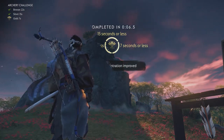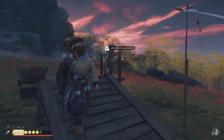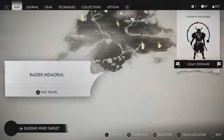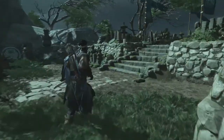It's also important to note that as you upgrade your Charm of Concentration and complete challenges, it becomes much easier over time. Once you get the first two out of the way, the remaining archery challenges are significantly easier. You'll notice there are seven archery challenges on the map, but there are actually eight on Iki Island.